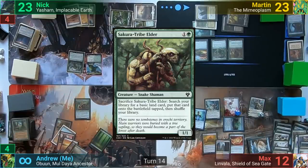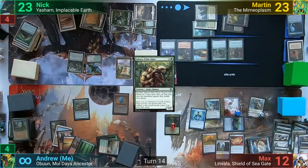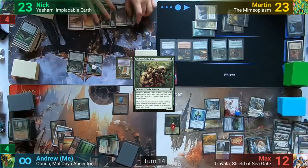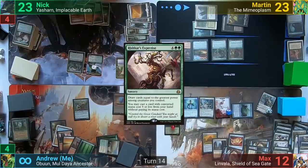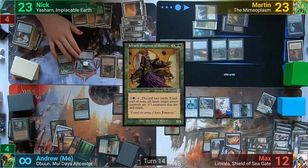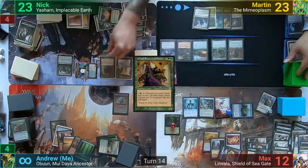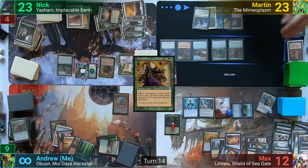I play Sakura-Tribe Elder and pass, drawing for Monarch. At end of turn, Nick discards Centaur Vinecrasher to Nature's Blessing to put a +1/+1 counter onto Yasharn. Nick draws and in his main phase casts Rishkar's Expertise, drawing five. With the second part of the spell, he puts out Jorel, Empress of Beasts into play. He moves to combat and swings Yasharn at me for five commander damage, but I block with Steve. Before damage, Nick gives Yasharn Trample with the Blessing. Nick gains Monarch and passes, drawing at end of turn.